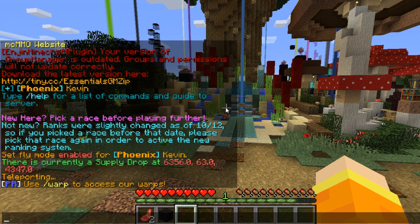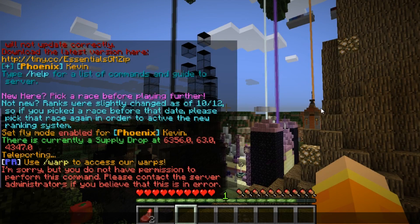For example, you can have a spawn region that always regenerates your health and food bar. You can also set it up so that certain players can build within that region and more. I will provide tutorials to every plugin I recommend in the description below.